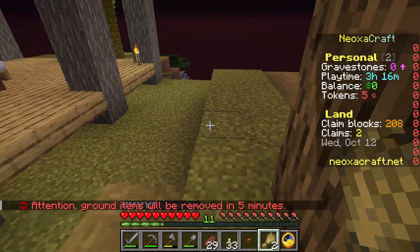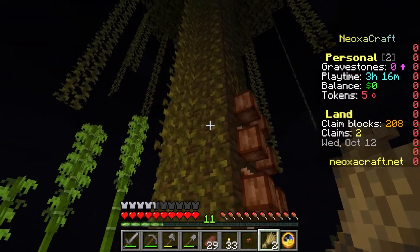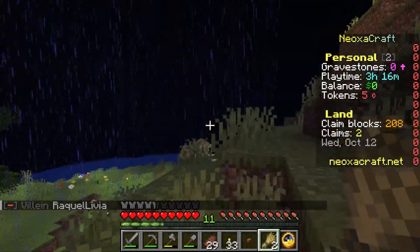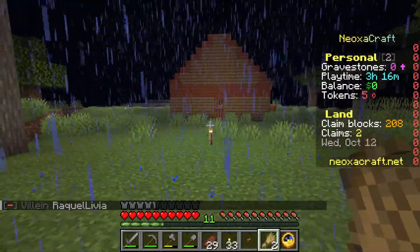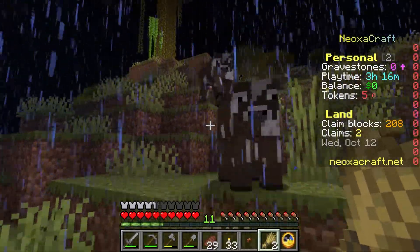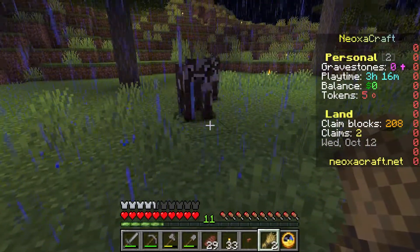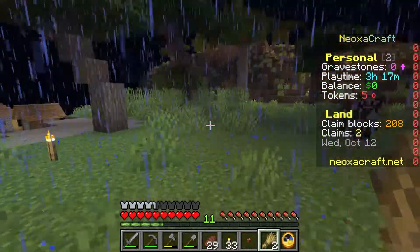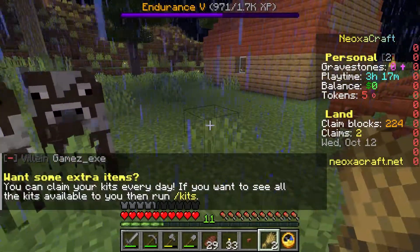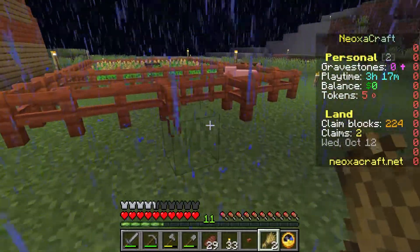There's a little notice: 'Attention, ground items will be removed in five minutes' — I assume that's just anything left on the ground. Someone's building a base nearby, looks already much better than my simple hut. I don't really like to get into the details of my builds until I'm pretty set in the world. There's also a message: 'You want some extra items? You can claim your kits every day.' I'm going to have to check that out.